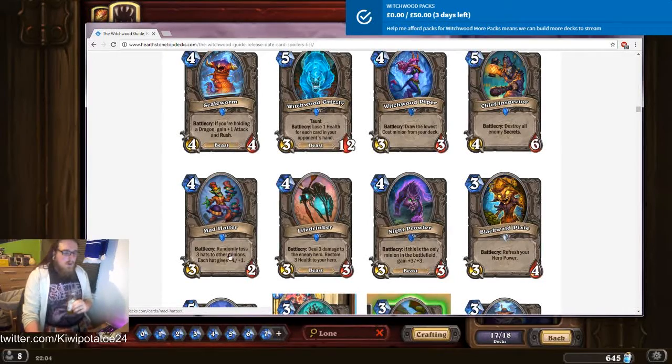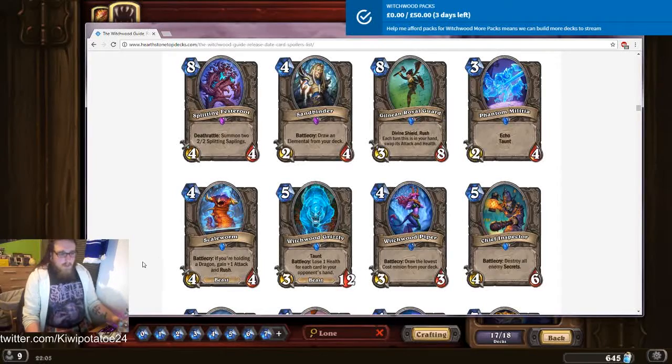Mad Hatter: randomly toss three hats to other minions, each hat gives plus one/plus one. It's like the old hats mechanic. These go to randomly chosen other minions, so it can hit theirs too. It's basically Mad Bomber but the other way around. I don't think this is going to be very good unless you can guarantee you're the only one on the table with minions — otherwise it's just probably not very good.